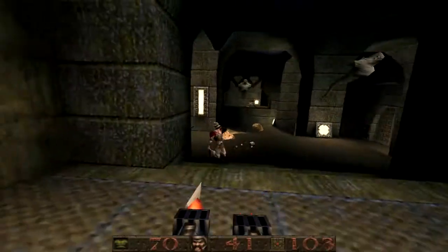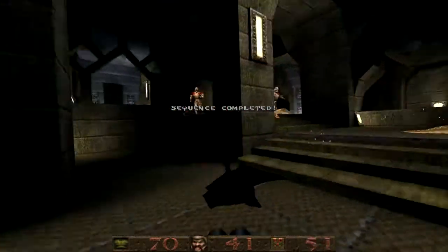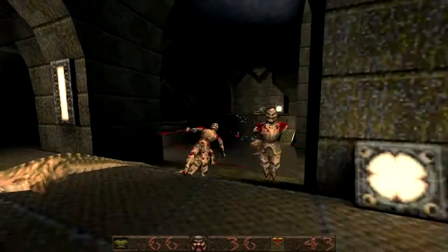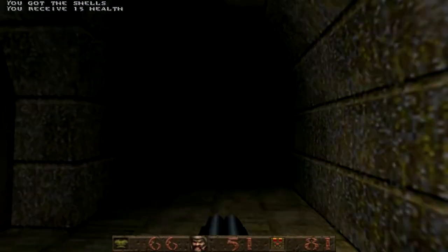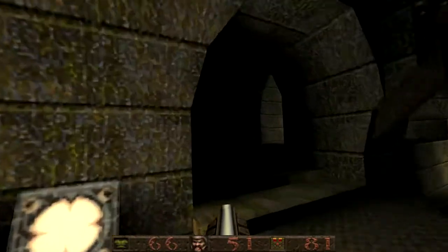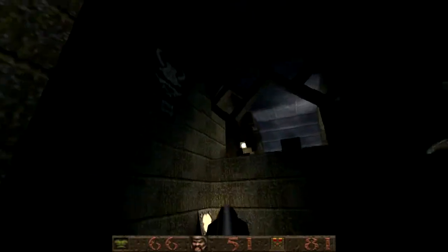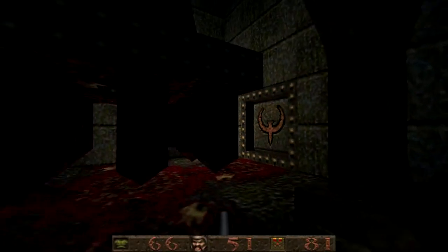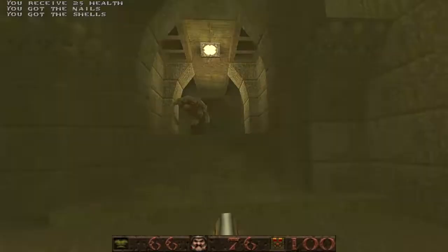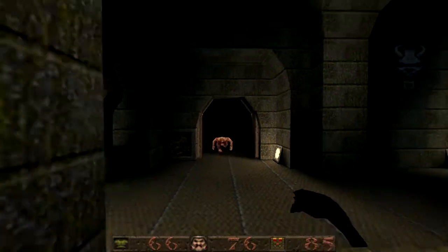I really like the use of Scrags and Knights in the second wave of the fight. The Knights are always trying to close in and melee you, and the Scrags act almost like turrets, shooting you from afar. It creates a nice dynamic where the player has to choose which ones to deal with first. If they concentrate on the Knights they've got to be wary of acid spit from the Scrags; if they deal with the Scrags first they've got to use the environment to dodge the Knights. It's always nice when your combat scenarios have different viable strategies rather than just a single way to deal with them.